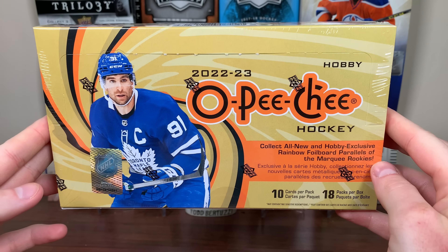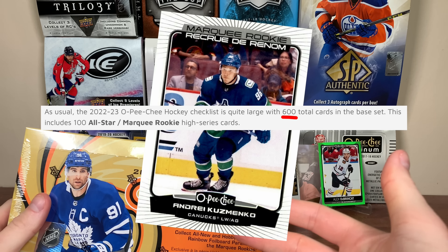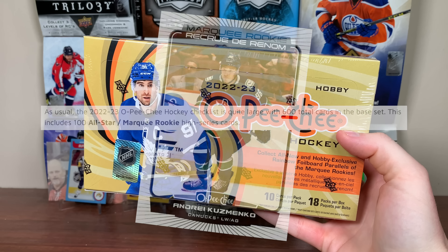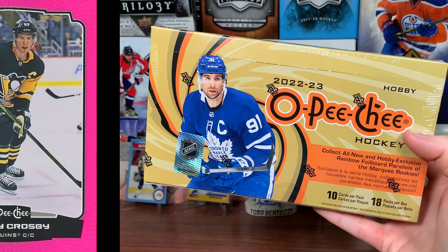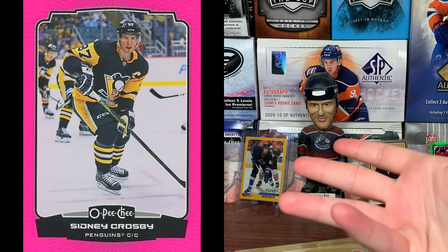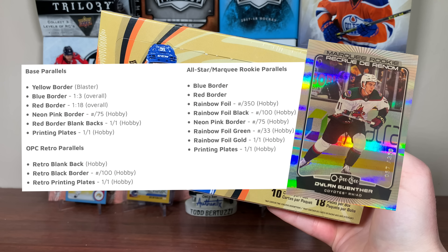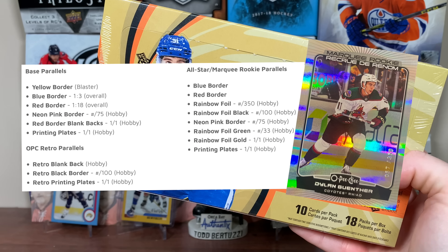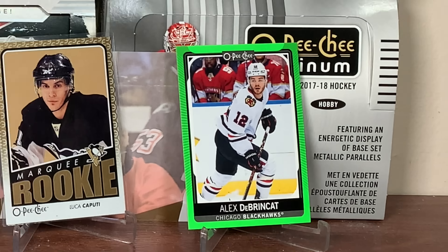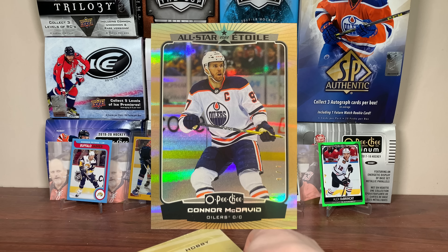Okay, OPG — kind of excited for this product. Current year product. OPG is typically known for having the massive 600-card base set. I heard of those being short prints of rookies. There are some really welcome changes to this year's OPG, including more parallels. For the base SPs, there's a new neon pink parallel to 75. It also looks like they added a bunch of foil parallels to the all-star slash marquee rookies, including a rainbow foil to 350.